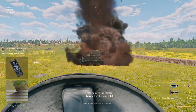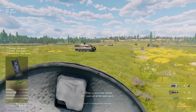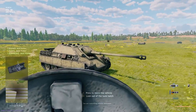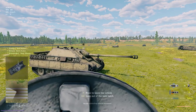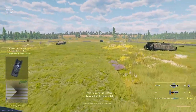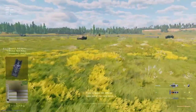The Jagdpanther actually has the same 88 millimeter gun that the King Tiger has. Most tank destroyers are very heavily armored facing front toward the enemy but not so much on the sides — you'd have to flank them. Getting hit by that cannon would not be a good time, that's just death. They're probably really vulnerable to explosive rounds from the sides though.